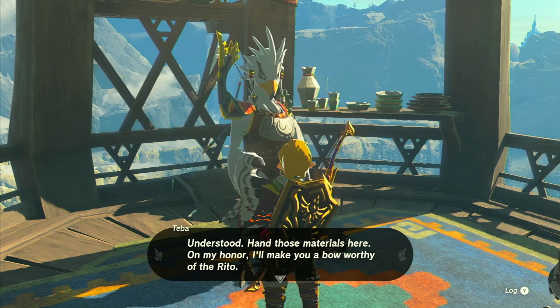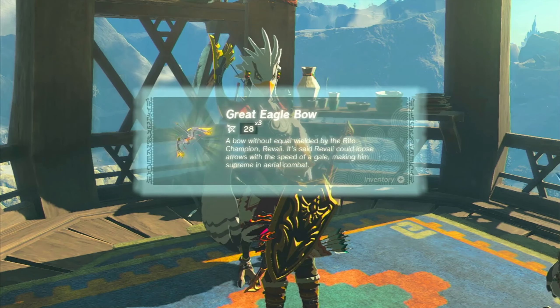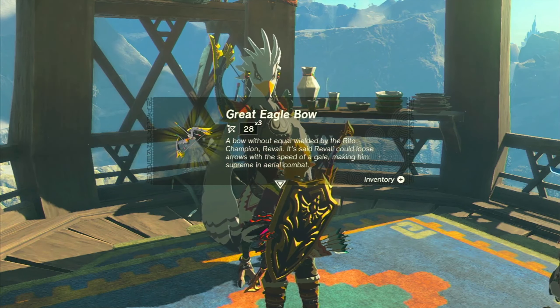Take the Swallow Bow to Teba in Rito Village, and he'll transform it into the mighty Great Eagle Bow using some wood piles and three diamonds.